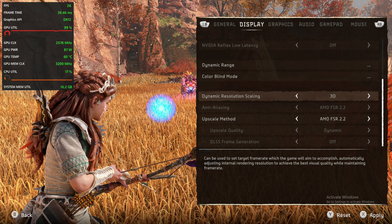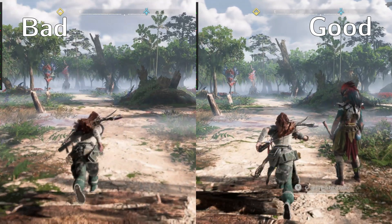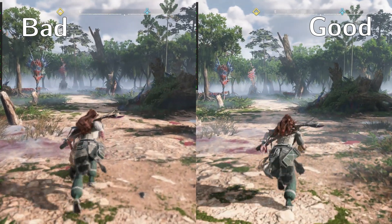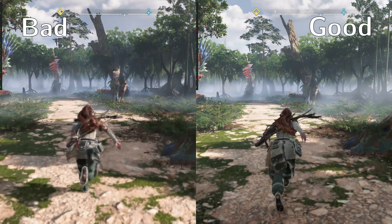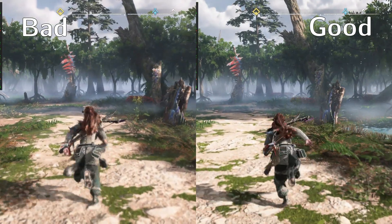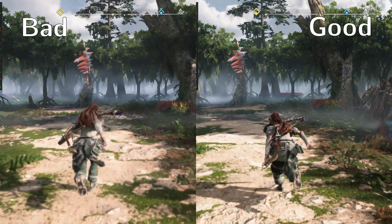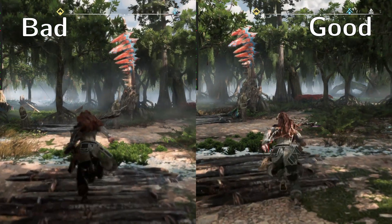First, we want to use dynamic resolution upscaling to hit our target. By locking down the frame rate, increasing the graphics settings will lower the render resolution, and it's easy to see whether that goes too low. If Aloy's hair and limbs go all fuzzy and pixelated while running, we set the graphics or fps target too high. Dynamic resolution fps target options depend on your monitor's refresh rate, and ideally you choose a target that divides your refresh rate.